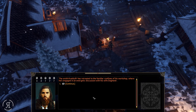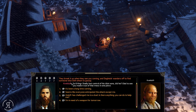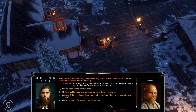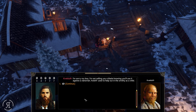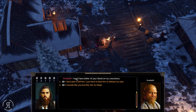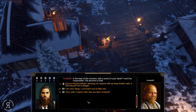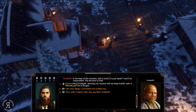The smith Vedolf has retreated to his workshop. 'So Erling finally lost control of his idiot sons — glad to see you made it out in one piece.' I ask for a weapon. 'I'm sorry, my boy, I'm not selling you a blade knowing you'll use it against a clansman. I helped out in the smithy as a child — I won't have either of your blood on my conscience.' I explain I don't plan to kill him, just beat him to defend my seat, but Vedolf shakes his head — the decision is final.